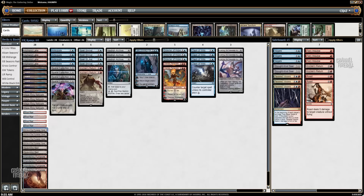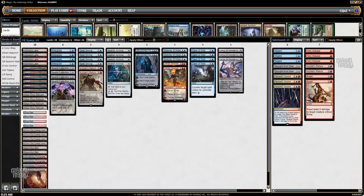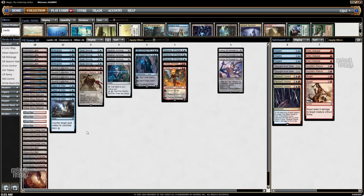Shrine of the Forsaken Gods also enables Hedron Archive, Ulamog, Drowner of Hope, and Spell Shrivel — something I've gotten quite a few people with. You just leave up an Island and a Shrine of the Forsaken Gods and you can Spell Shrivel something because it's a colorless spell. Then we have Mage-Ring Network, which is the reason you don't want to miss land drops — you charge them up and play Ulamog to win.